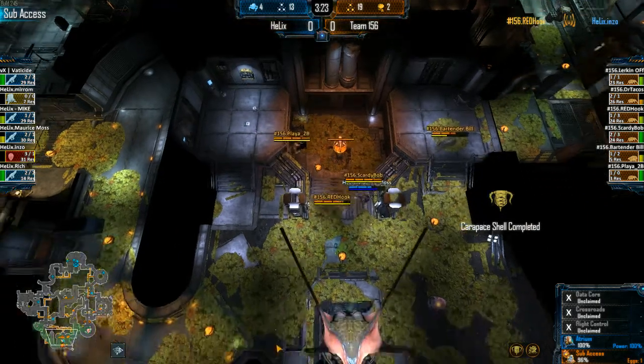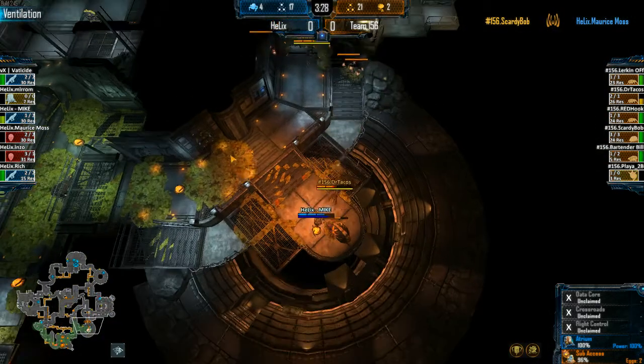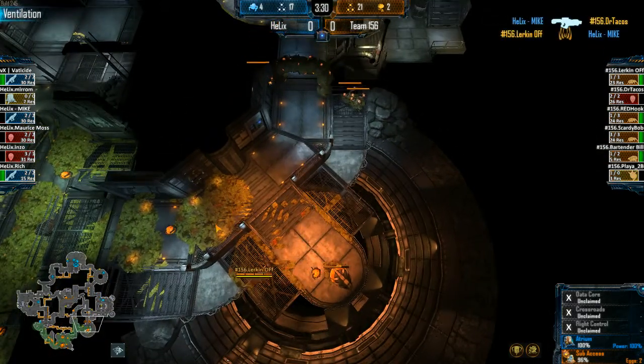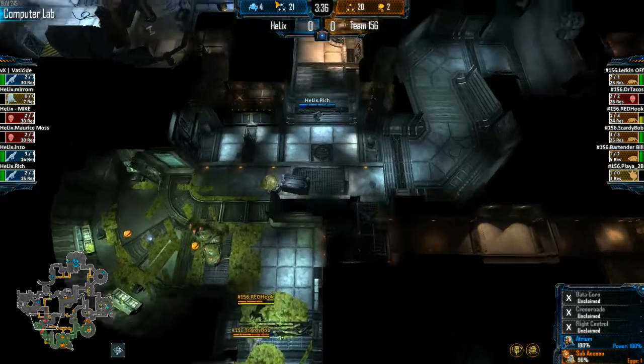Moss is all that's left and is definitely going down in that fight. Ventilation is getting hammered by Mike — using his hatchet, running out of bullets on the first Skulk, then lurking off and finishing him off pretty easily.